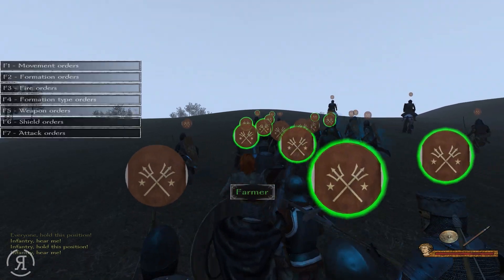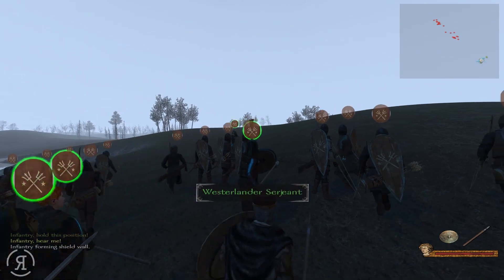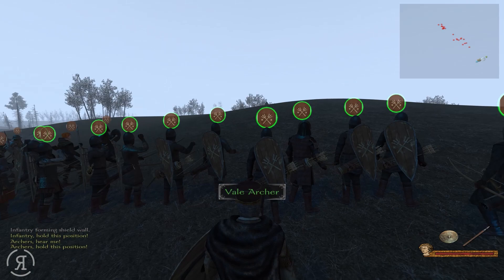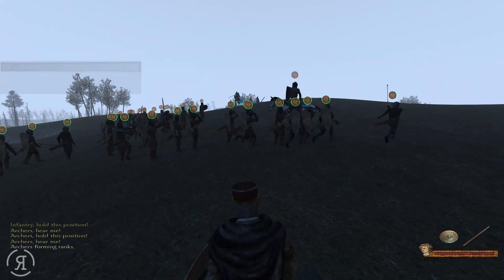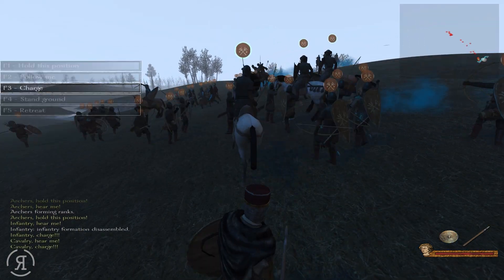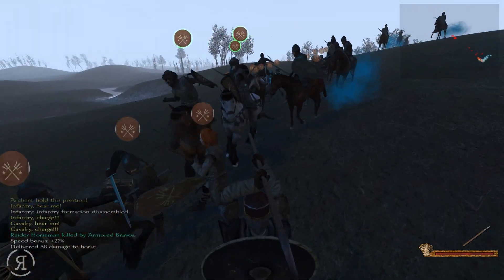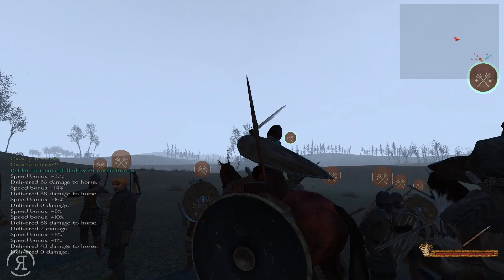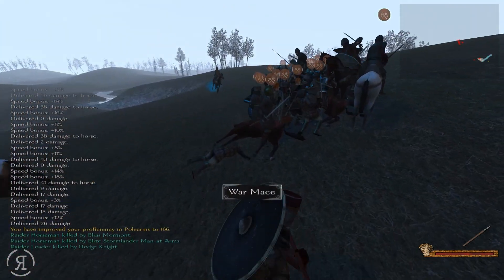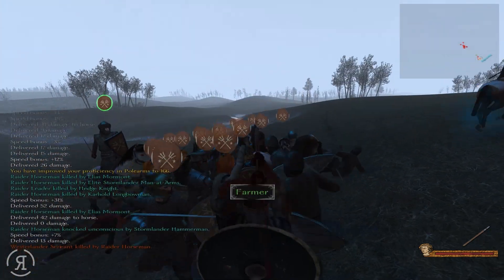They are pretty deadly on the flip side, because they do have a pretty numerous amount of cavalry units. This is going to be pretty painful for us. Can I get them into a shield wall? I think I can — I have enough to do that. We're going to move our archers into ranks as well. Let's tell our cavalry to charge. We do have our hedge knights, after all, so I think it might be an idea to use that. I'm going to try some thrusting attacks as well as overheads to get them off the horse. We've stopped every single one of them in their tracks — exactly what we want to see.